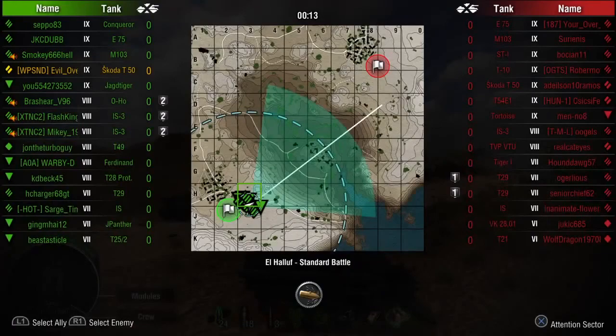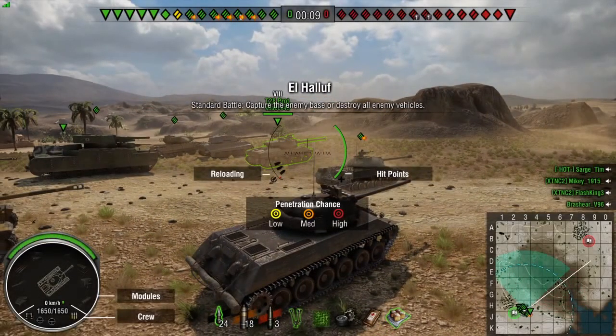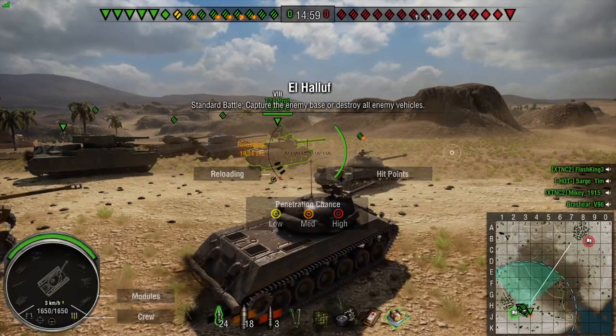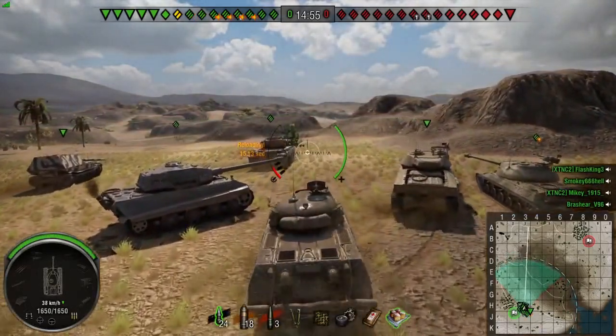Our first match is on El Haluf and we started on the south side. The first thing I'm going to try to do in this tank is get some spotting done. As I'm doing that, I'll talk over the finer points of the final package of this tank. The final package has a 1,000 horsepower engine.